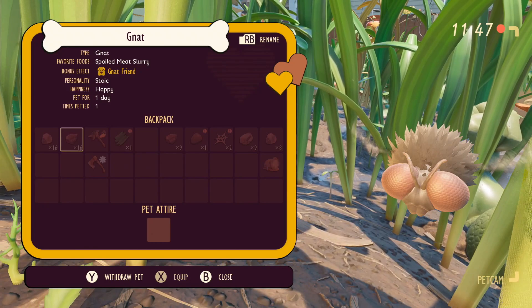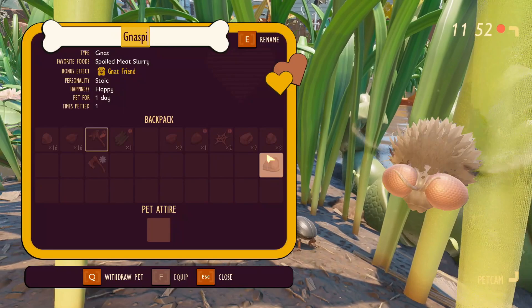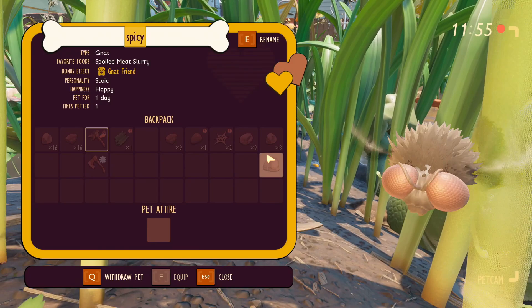There are some fundamental changes in the last update — the Home Stretch update. Basically, happiness doesn't really matter for anything in terms of the pet leaving you. It will have some sort of effect in the future; I'm guessing if the pet is happy it will keep the buff for you, and if it's not happy, then maybe you won't get the buff.